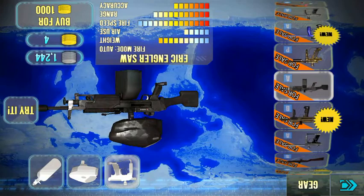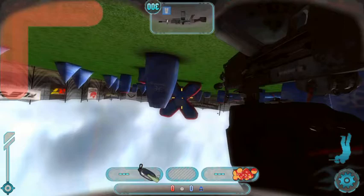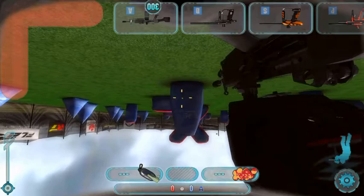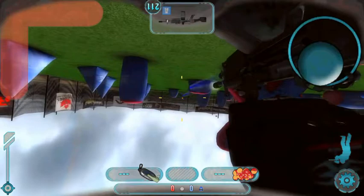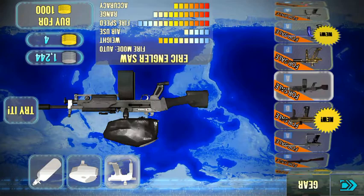This is the LMG — the best gun in the game. This is the definition of spray prey. I'll show you — you hold it down and just unload. You can scroll through your weapons by holding and pulling, and click to reload. Look at how fast the bullets go through — it's awesome. It costs 1000 gold.